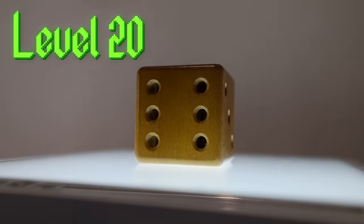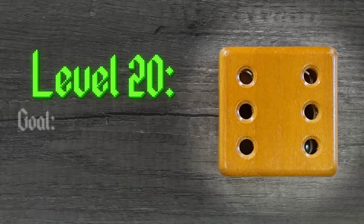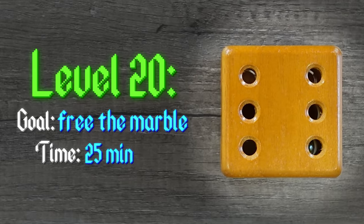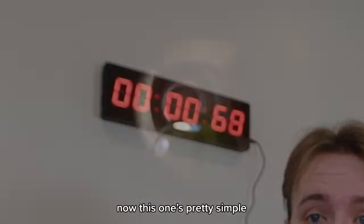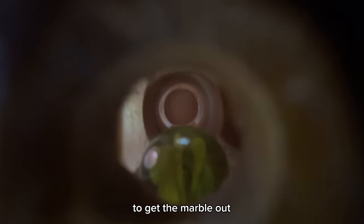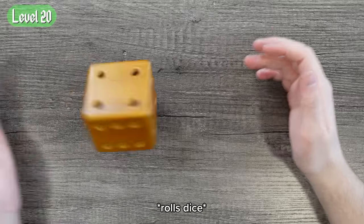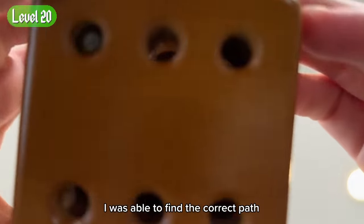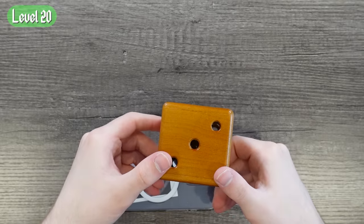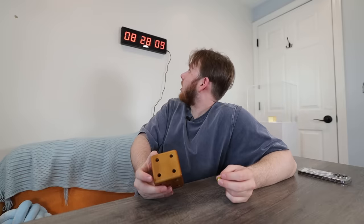Moving on to level 20, Magic Ducks. I'm feeling pretty confident right now, I think I'm doing pretty well. Level 20. The goal? Free the marble. Time limit? 25 minutes. Here goes nothing. This one's pretty simple — all you have to do is tilt the dice and use the tracks inside to get the marble out. Clearly the one is a little bit bigger than the rest of them. But fairly quickly, I was able to find the correct path. There we go, we got it — under half the time.